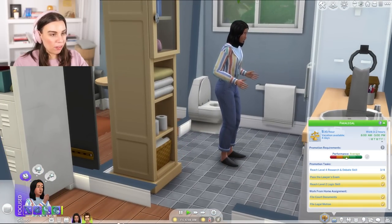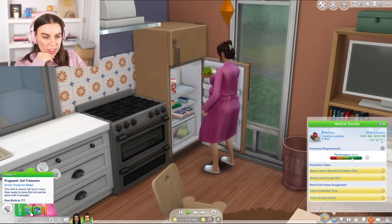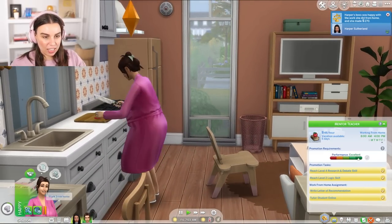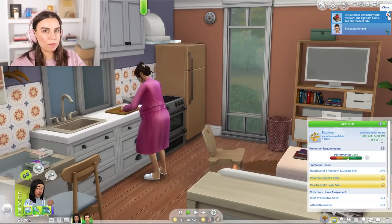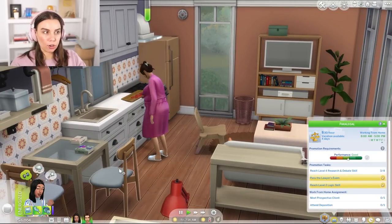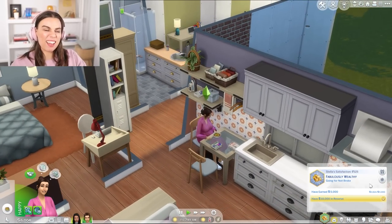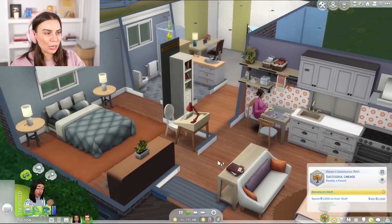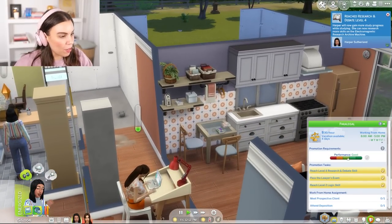It is a new day! Stella's on family leave now and about to burst — ready to give birth at any moment. We're ready for our second generation. We're definitely going to work from home, and Harper might as well, because I want to make sure we're around in case the water breaks. We don't want to miss having the baby. We made $6,000! But Stella hasn't earned $5,000 themselves yet. The baby might come before the nursery's ready. We got to level four of the research and debate skill — beautiful!